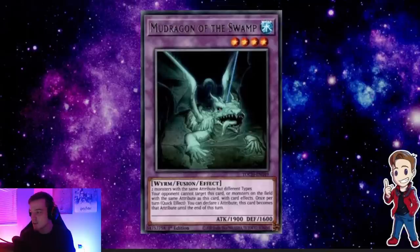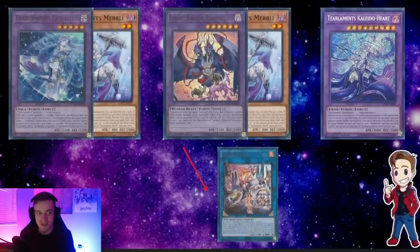The next thing I want to talk about is the standard line of play. You start off with Kit Kalos — Kit Kalos searches and summons Mirly, you mill 8 cards, then you summon Garura. With Garura and Mirly you go into Elf, which lets you draw a card. Then typically the last fusion you make is Kaleido Heart.